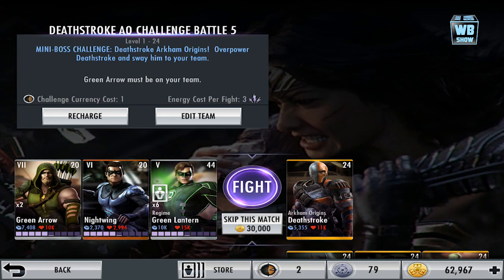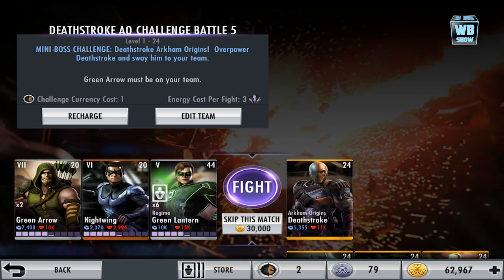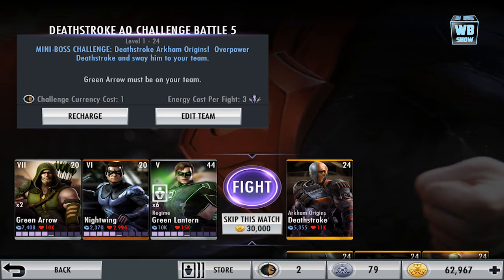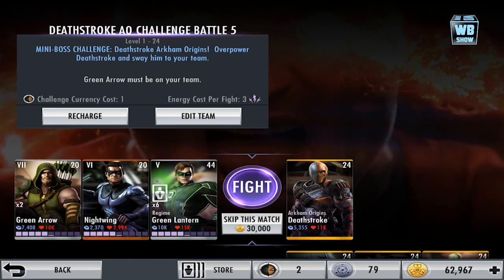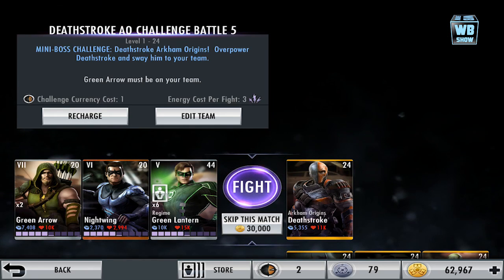He has around 5,000 damage, give or take a couple hundred, and he has 11,000 health. Here he is — level 24 golden card, Arkham Origins Deathstroke.